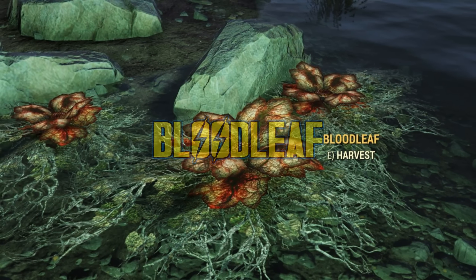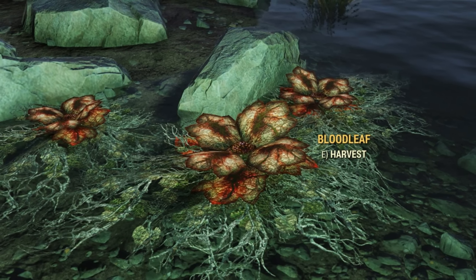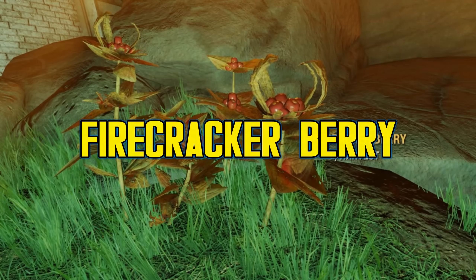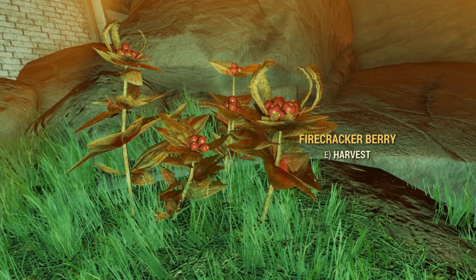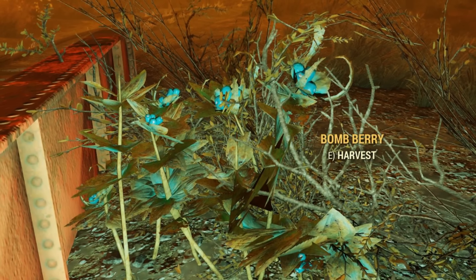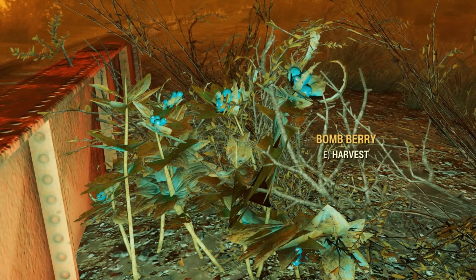Hello Vault Dwellers, KatoGenesis here, and welcome to another Flux Guide for Fallout 76. This one will specifically be going over Cobalt Flux, and the plants that it can be gathered from once a nuke has been dropped on the area. Cobalt is possibly the first type of Flux you'll become aware of, thanks to the Vault Suit upgrades that can unlock during the main quest. If you're looking to purify the Flux you've gathered already, give the General Flux Guide a look too — linked below — as it goes over what you need to know about stabilizing raw Flux so you can use it to craft.